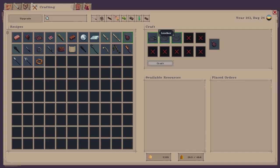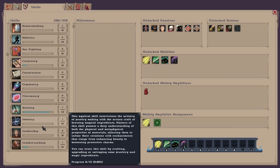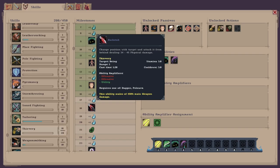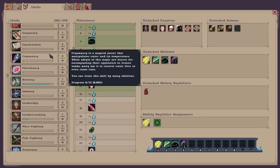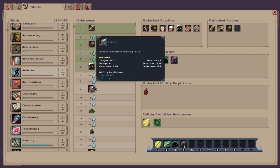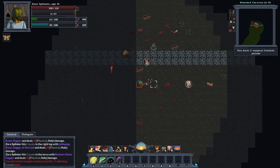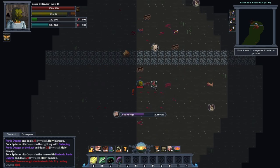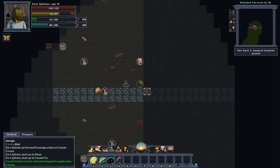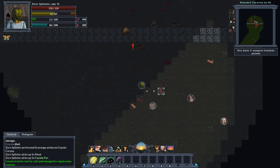Athletics next level is going to be sprint — a good ability to have, need level nine for that. I'll probably need to throw a few more corpses around. Let's put two skill points onto dexterity — 59 to 74 damage now. Let's train athletics — throw this leg around. Level seven — need two more levels to get sprint. Once I have sprint I can just spam it to train athletics up. Let me just keep chucking this around for more levels.